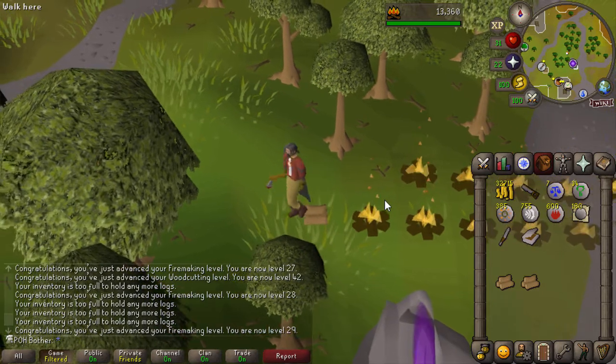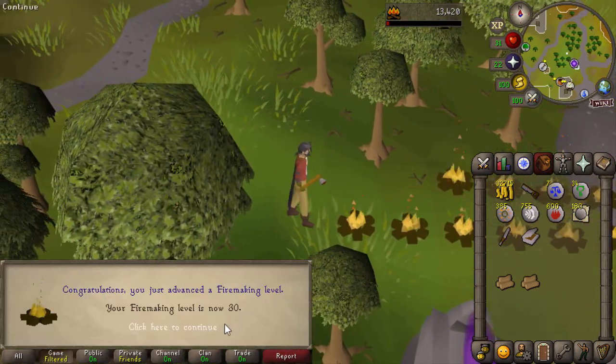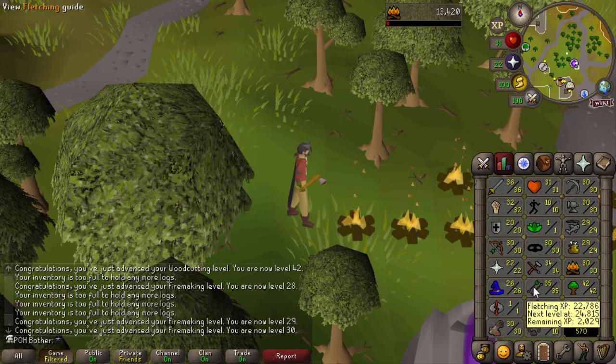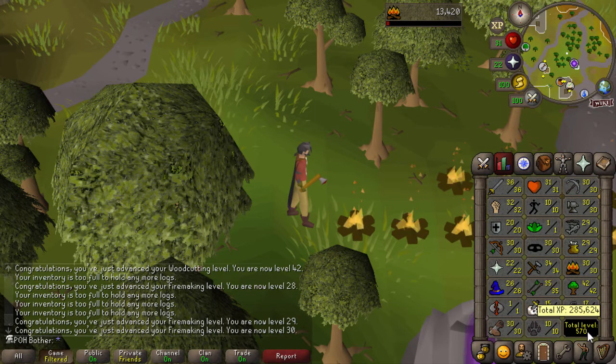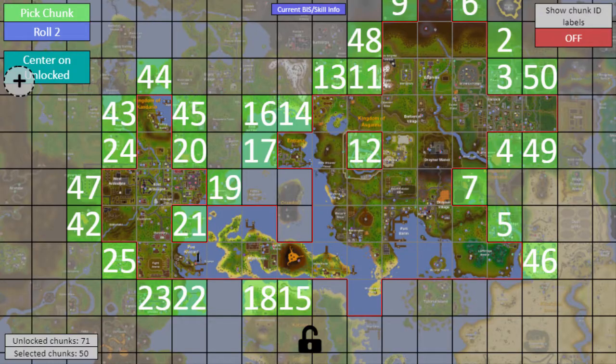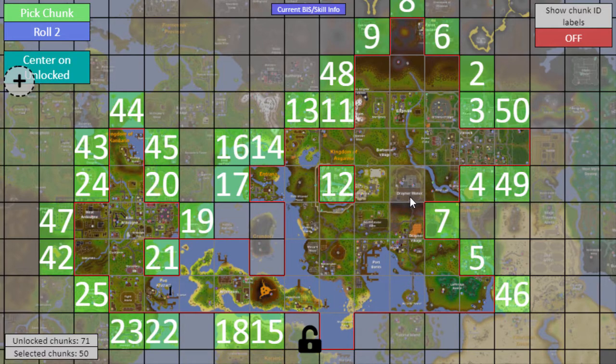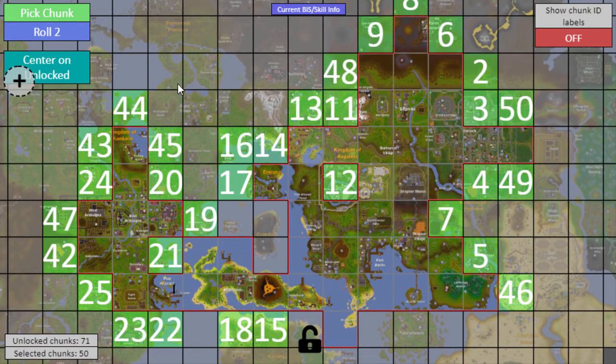After being at the endgame for so long, it's easy to forget how slow the early levels can be. But there is 30 Firemaking — I already got 35 Fletching for the Willow Shortbows, and now I'm at 570 total, which means another three unlocks. I'm actually really excited to see what I'm going to get, because a lot of the map is opened up and I'm on the cusp of getting a lot of other big unlocks. It's one of those things where it can really snowball from here.